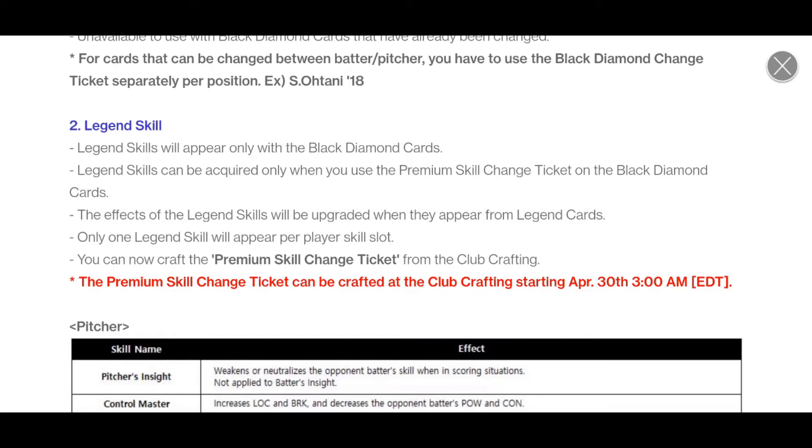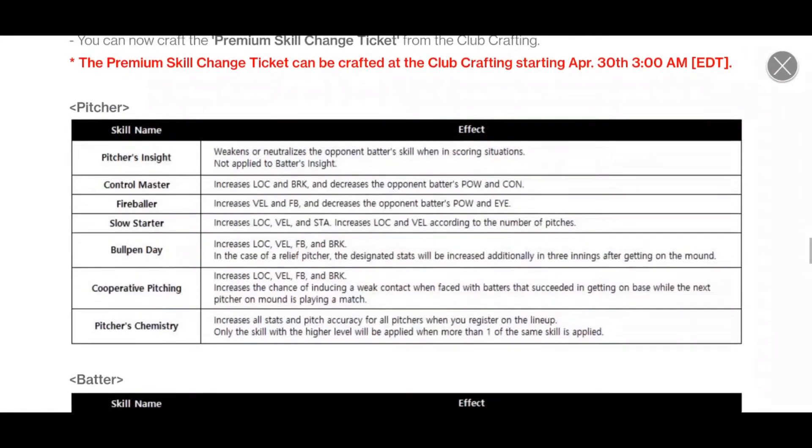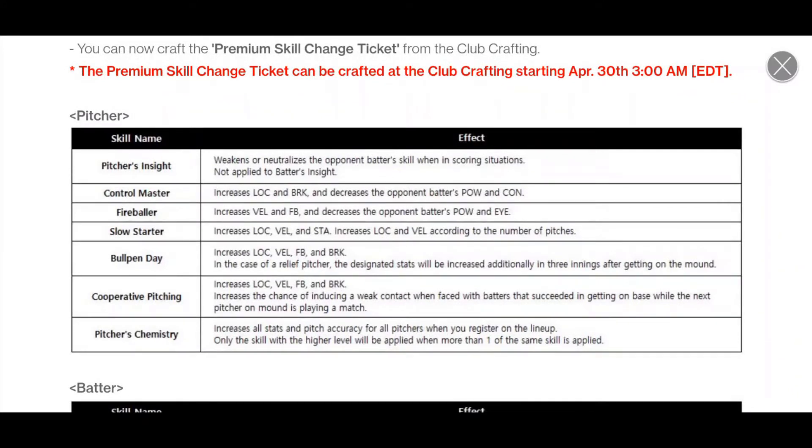It kind of feels like the game's changing really quickly, but hey, I'm enjoying it all so far. So these are the new pitcher skills — pitcher's insight. At first glance, control master seems pretty good. And if you could have control master paired with finesse pitcher, or fireballer paired with dominant pitcher, those both seem like super good skills, because they decrease the other player's power. COM2 knows the meta — they know that power is the ideal skill, because both of these decrease power.